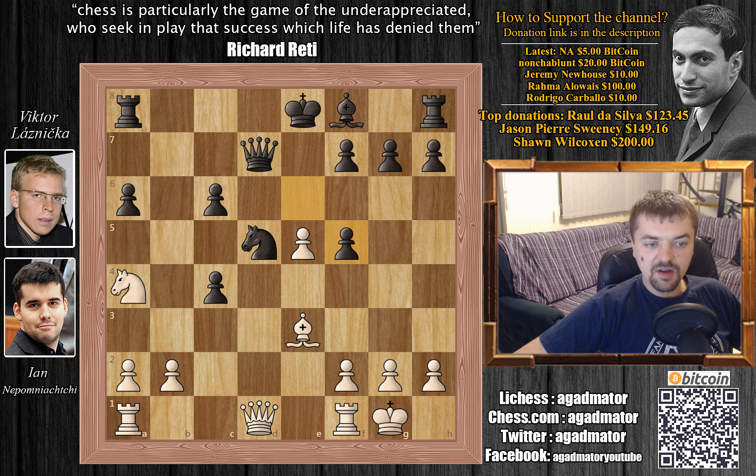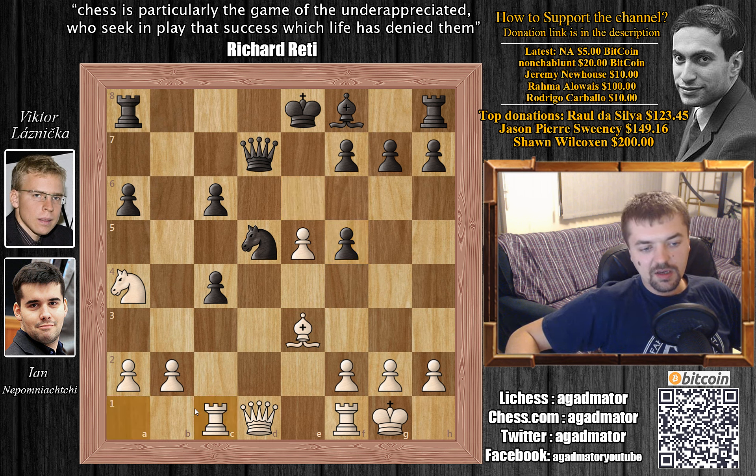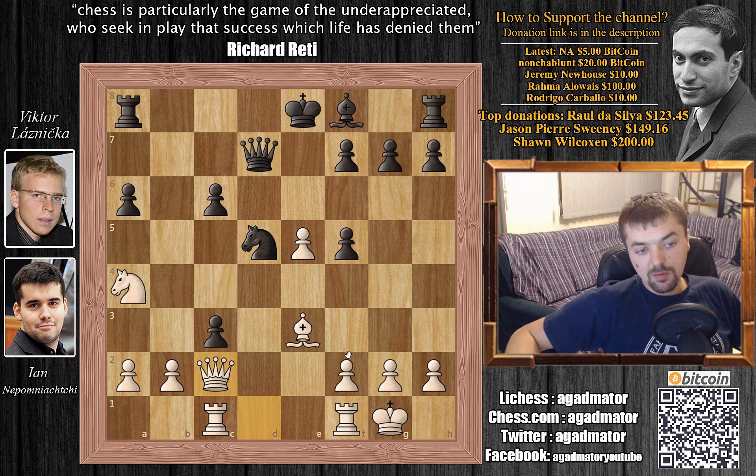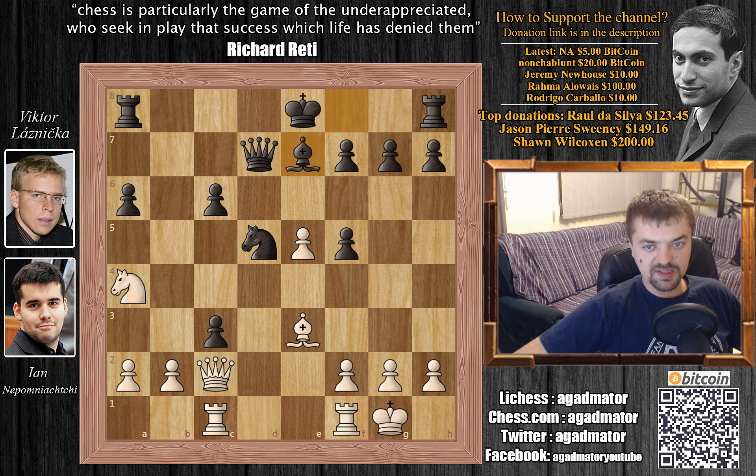We have e captures on f5 and Rook to c1. He's threatening to capture this c4 pawn — you can't really defend this pawn. Better would be to simply play Bishop to e7 and castle and completely forget about this pawn. But Viktor plays c3, which cannot mess up Nepo's plans. Capturing the pawn with the knight is perfectly fine, but Nepo plays Queen to c2. And here probably c captures on b2 was okay, also Rook to b8 was fine. But Viktor now plays Bishop to e7.